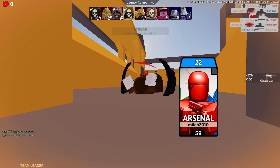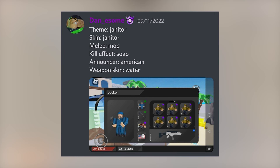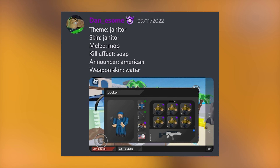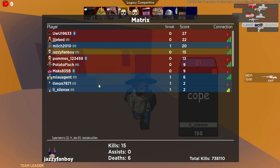Secondly we have Dan Awesome, whose theme is Janitor. Skin is Janitor, melee is Mop, kill effects is Soap, announcer is American, and weapon skin is Water. As you guys can see on screen, this man themed it really really well. He's been in this series multiple times because he always themes it so well — GG on that, Dan Awesome.